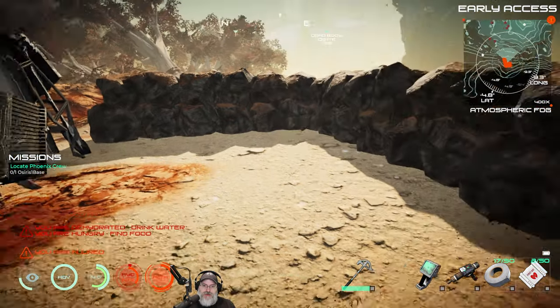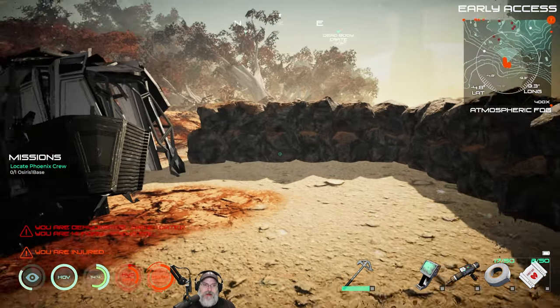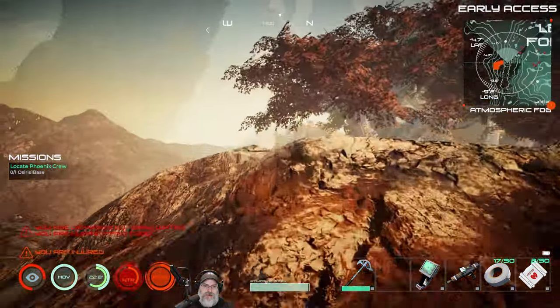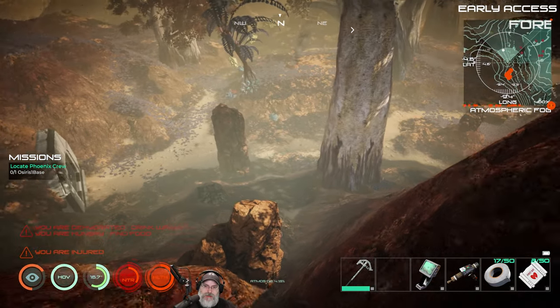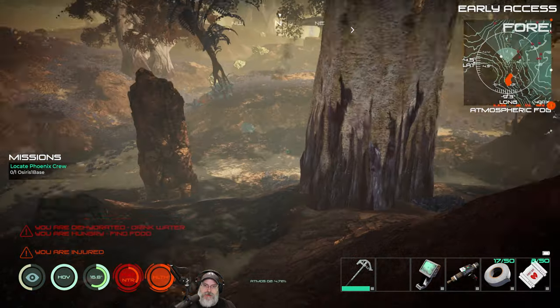Water is still a major, major problem. I'm almost out of water, which means we're going to start taking damage again. There's a purple tree down here — hopefully it has reset and we can get some purple berries from that. That's really pretty much our only option at this point.